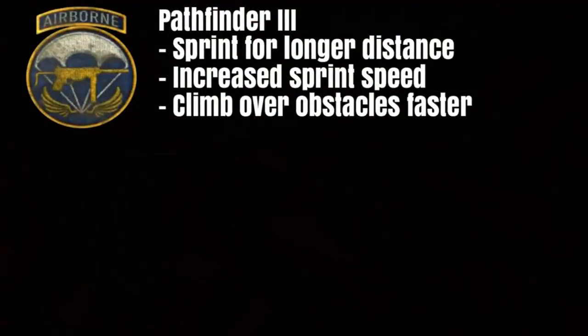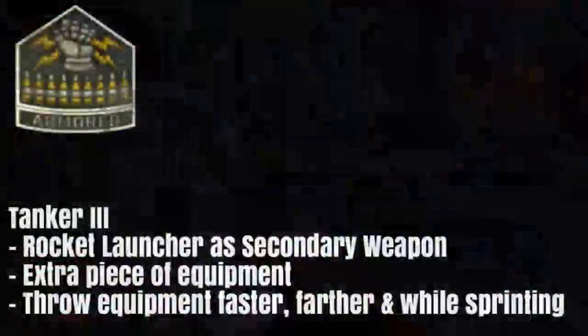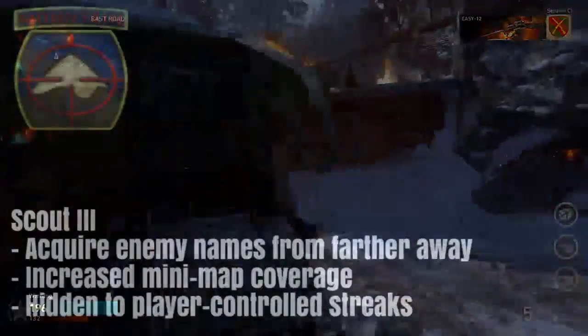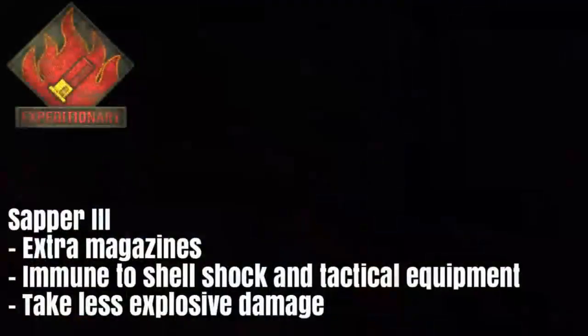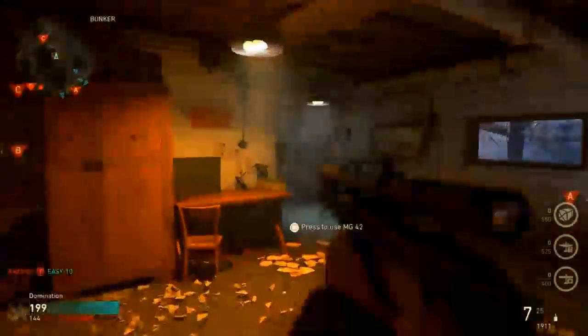For the Airborne division, Pathfinder 3 lets you sprint for a longer distance, get increased sprint speed, and climb over obstacles faster. The Armored Division's Tanker 3 gives you a rocket launcher as a secondary weapon, an extra piece of equipment, and the ability to throw equipment faster and farther while sprinting. The Mountain Division's Scout 3 lets you acquire enemy names faster from a farther distance, get increased minimap coverage, and be hidden from player-controlled streaks - similar to the Ghost perk. The Expeditionary Division's Sapper 3 gives extra magazines, immunity to shell shock and tactical equipment, and reduced explosive damage.